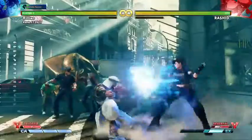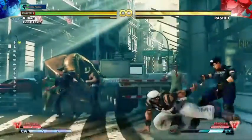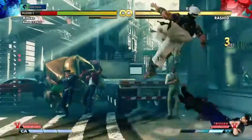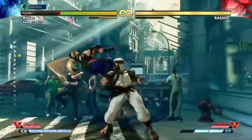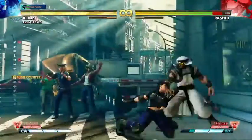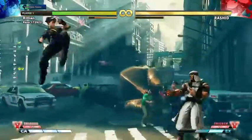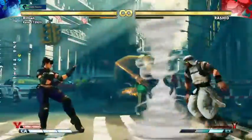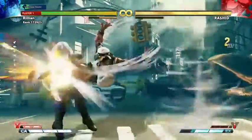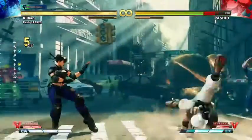The gauges for this particular kata are that you get all of your meter, which you can remove if you desire to make yourself do a harder part later. For some people you might actually want to do it with full meter to make sure that your anti-airs aren't going to turn into EX moves or supers when you don't want them. Rashid's meters are normal because you don't want him constantly doing the same things.